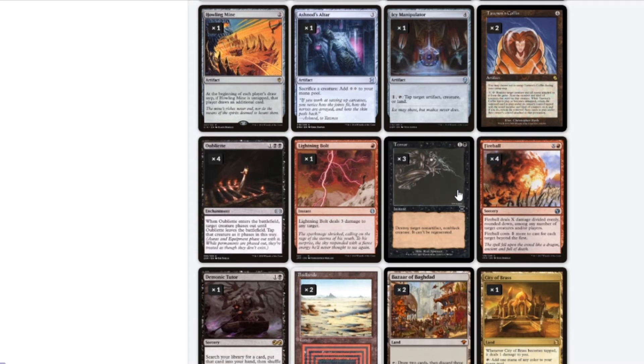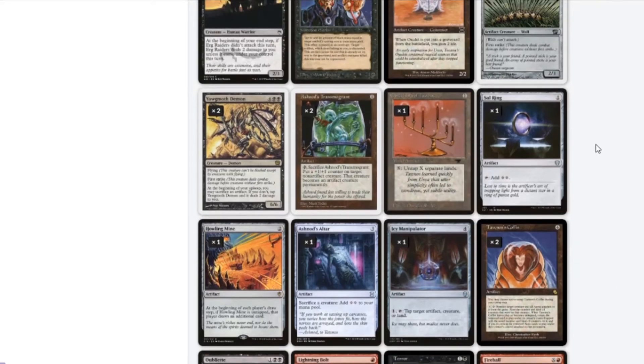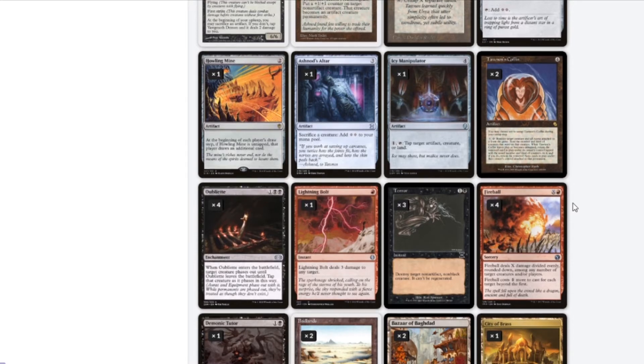Terror removes a non-black, non-artifact creature — this might be a bad call with all the artifacts running around. Fireball — we're putting in Fireball now. We're making so much mana off all our artifacts and the Tron we pulled that I think Fireball is going to be very good. If we get out Tron and Candelabra, that's a way to trigger a massive Fireball along with all the other ways we have of generating a ton of mana.